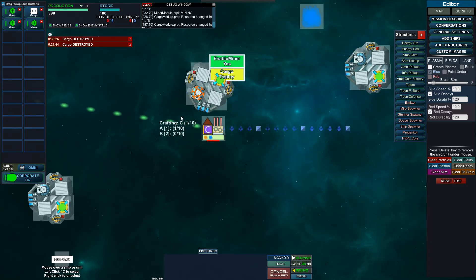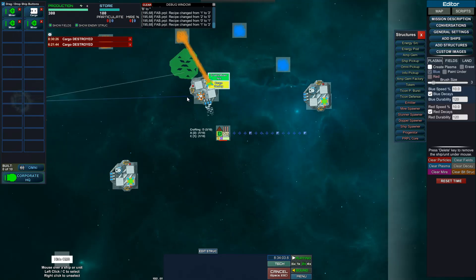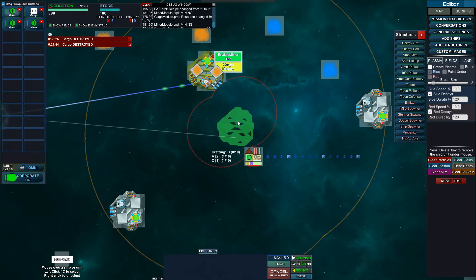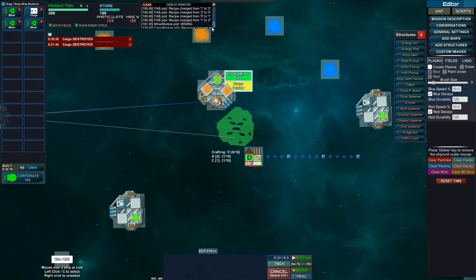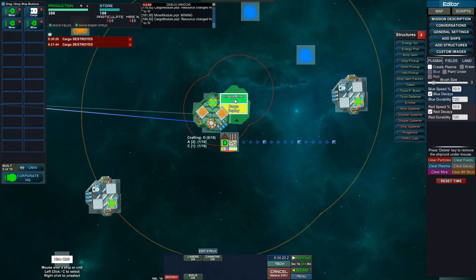It produces the C resource, and when I switch the recipe it actually keeps the resources inside. So let's make the D resource by just going for another orange crystal. Now you can see it actually shows again — I think I'm having some luck issues.